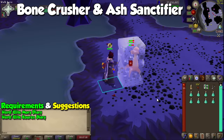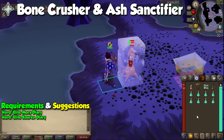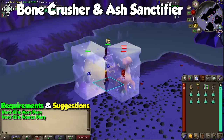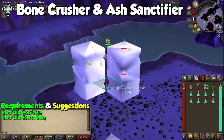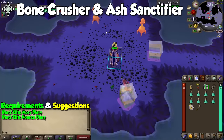Although there's no real way to AFK train prayer, the closest we have is using the Bone Crusher and the Ash Sanctifier — you're getting prayer experience by not even training prayer. You get these items from the Morytania and Kourend diaries respectively, and the harder tier of each one will give you half the prayer experience for each bone and ash, while the Elite tier grants you the full experience. Make sure to take these items on you when training at all times.